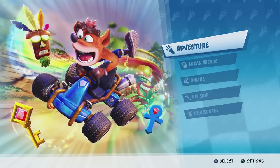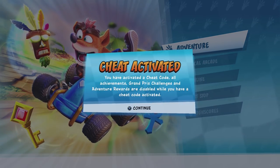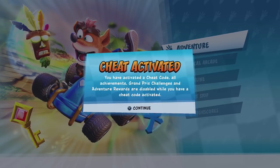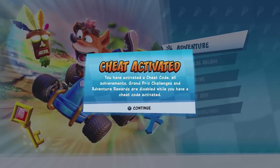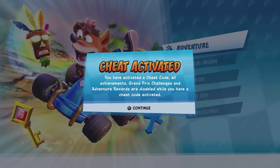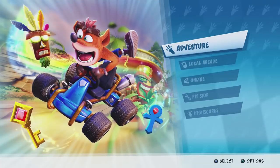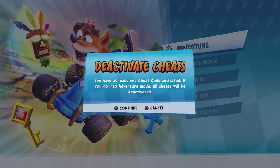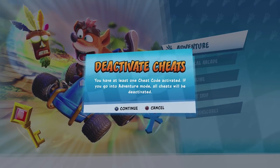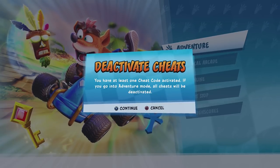However there are still some cheat codes that do work. When you input one of these cheat codes you'll get a message that pops up saying you have activated a cheat code — all achievements, Grand Prix challenges, and adventure rewards are disabled while a cheat code is active. To disable these, select Adventure Mode from the main menu and a pop-up will ask if you'd like to deactivate the cheats; click continue and the cheat will be deactivated.